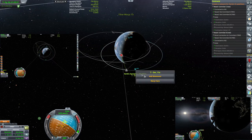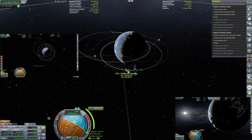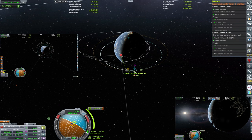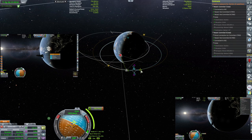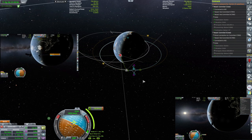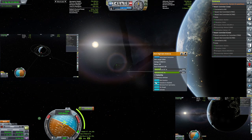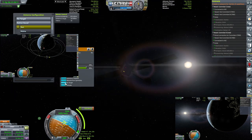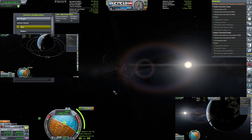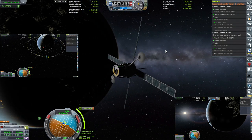Subsequent satellite deploys are easier because we already have at least one relay satellite that has the capability to relay and bounce the signal from the Kerbal Space Center — that's kind of important when you're doing these things. Now I have the connection, and at the apoapsis I will have the connection again, meaning I will be able to burn and circularize our first orbit. The burn is in 2 minutes 32 seconds, and the other two satellites are basically on the bottom right as already circularized, and the one on the top left is just getting set up with the maneuver node. That's how you make a constellation of three satellites.